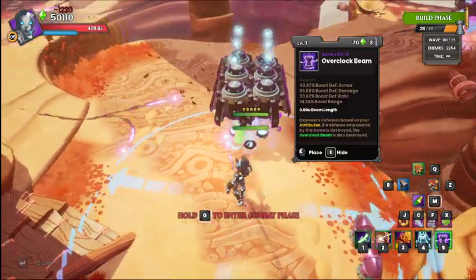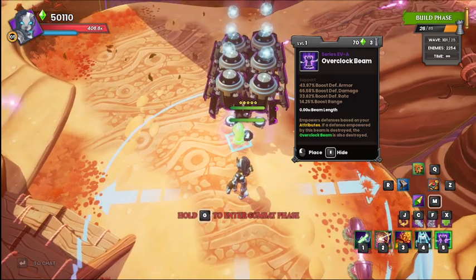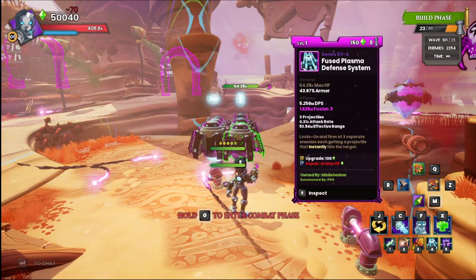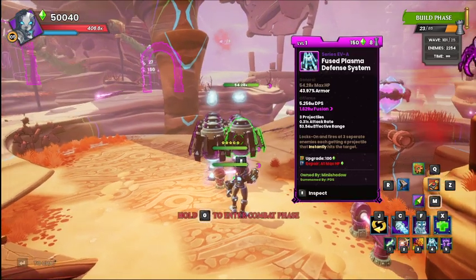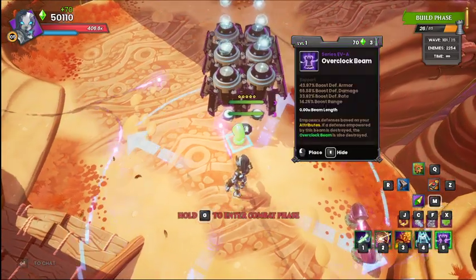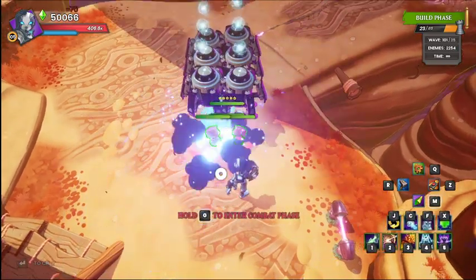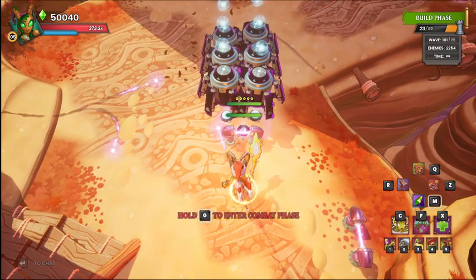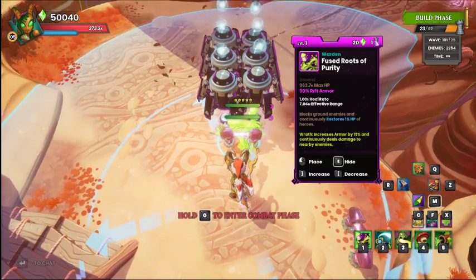At the base of this stack as well, we're going to place another Buff Beam. Make sure that it's not touching either of these PDS's. So I need to replace this one — and there we go, it's not touching this time. We're going to put our Entangling Roots on top of it.